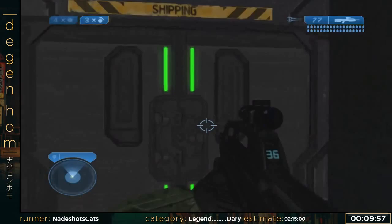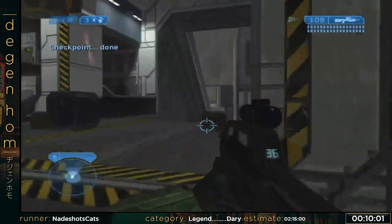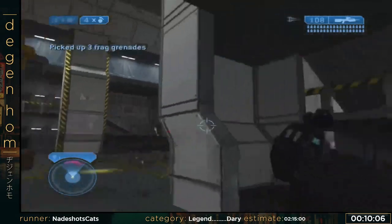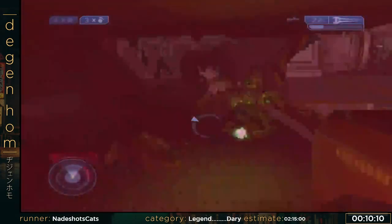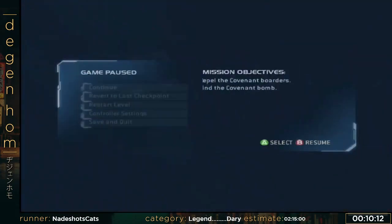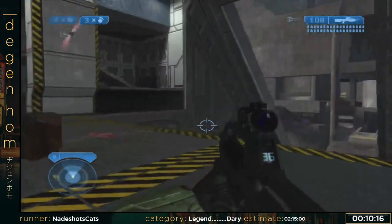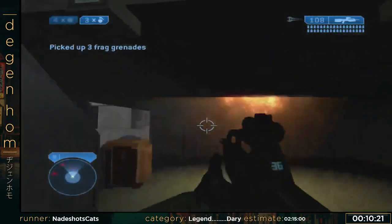We're going into the drone fight, which is my least favorite part of the level. If you thought that was rough back there, this is kinda random at times — definitely likes to kill me more than it should. That was a kind of bad kill. I use these frags and throw them off the ledge to kill the drones as they're flying up — you can see all the carnage there.